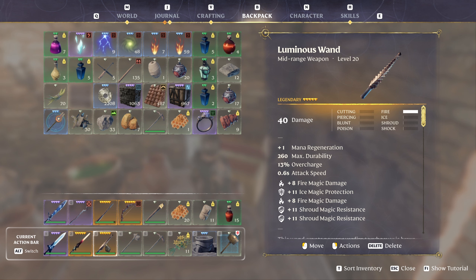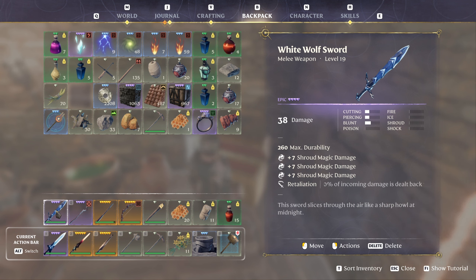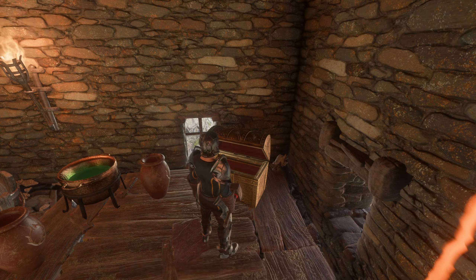I also picked up the Luminous One, which does fire magic damage and has shroud magic resistance. We also picked up the Shepherd's Lightning Staff — increased maximum mana — it's slightly better than the staff we had. This one has increased critical hit chance and damage by 20%. Then we picked up the White Wolf sword: plus seven shroud magic damage three times, and retaliation where incoming damage is sent back to the attacker at 20% — but only if you aren't blocking.